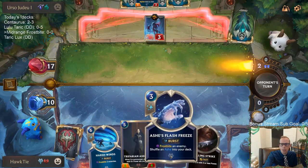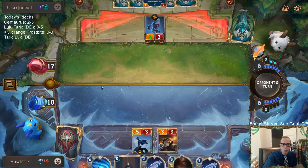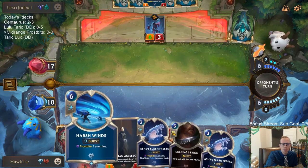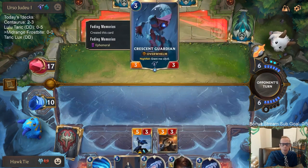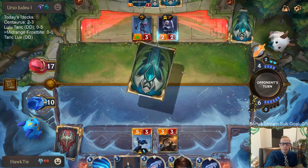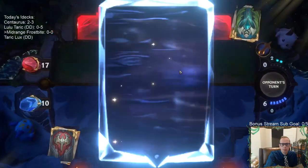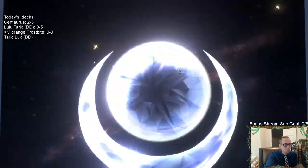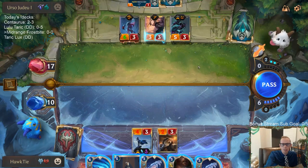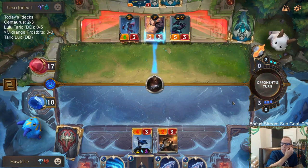I like keeping Ash here so we can still have flash freeze available. We'll see if we want to go flash freeze plus culling strike, or if we want to go harsh winds this turn. I don't think this is a Trifarian Assessor turn — I think we've got to play some defensive frostbite. Especially if they're going to be playing this other present guardian. So probably playing harsh winds. This Nocturne is going to level up... I guess if I do this, Nocturne does not level up. I'll do that and have a flash freeze.